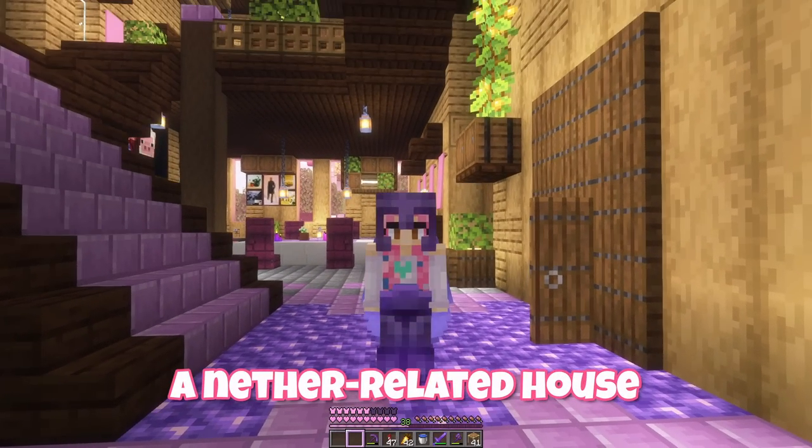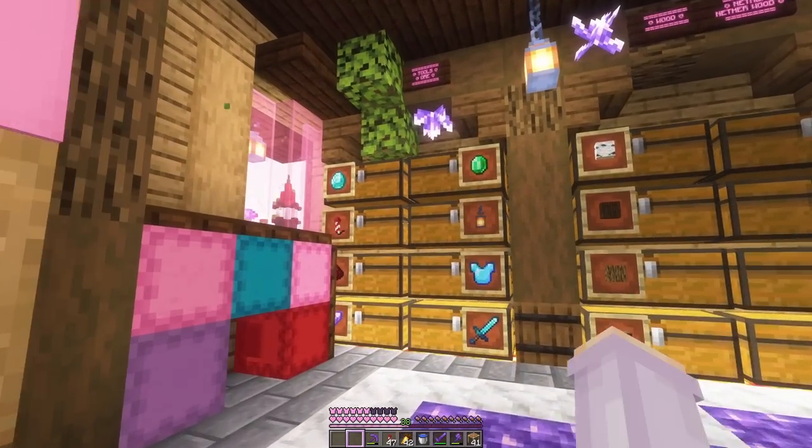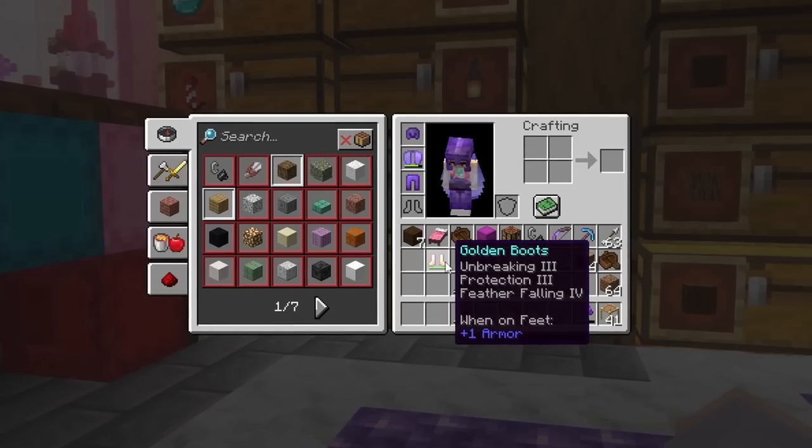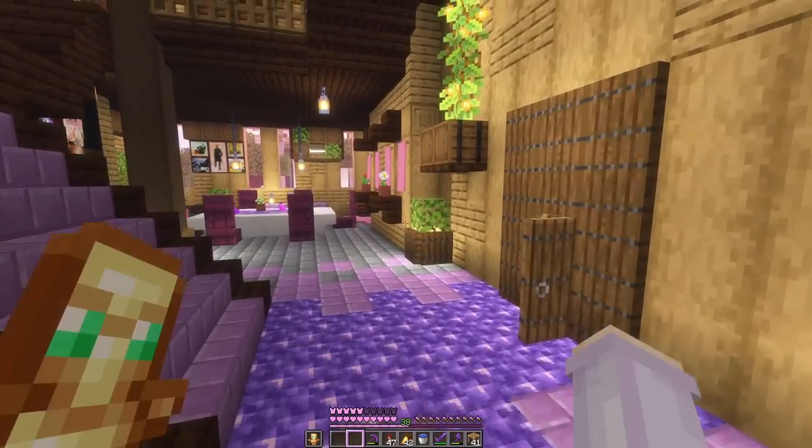Next, because we're making a nether related house, I think we're gonna have to go to the nether. I want more crimson wood for it and also plants and vines and things to decorate. So we'll put our gold boots on and a totem for protection, and I think we are ready.